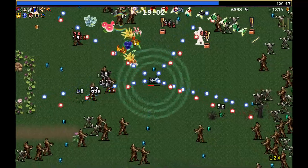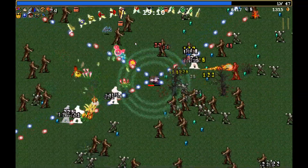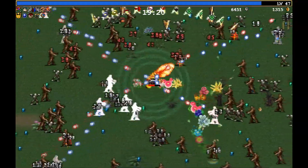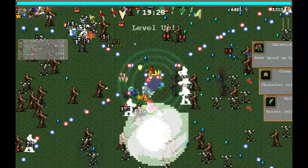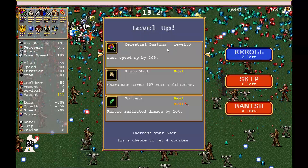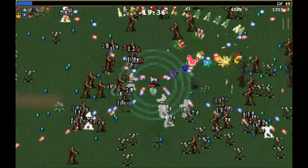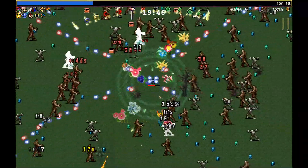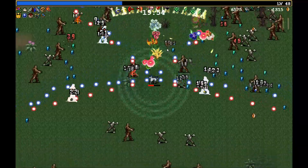I probably have time to take another whip and get clock lancet levelled up. I've got 10 minutes which is more like 5 minutes, but I think there'll be enough experience on the board for that. Sure, well I'll take the celestial dusting — not what I want but it has to be gotten anyway. I could have re-rolled — bit of a dead get honestly but it'll be fine.